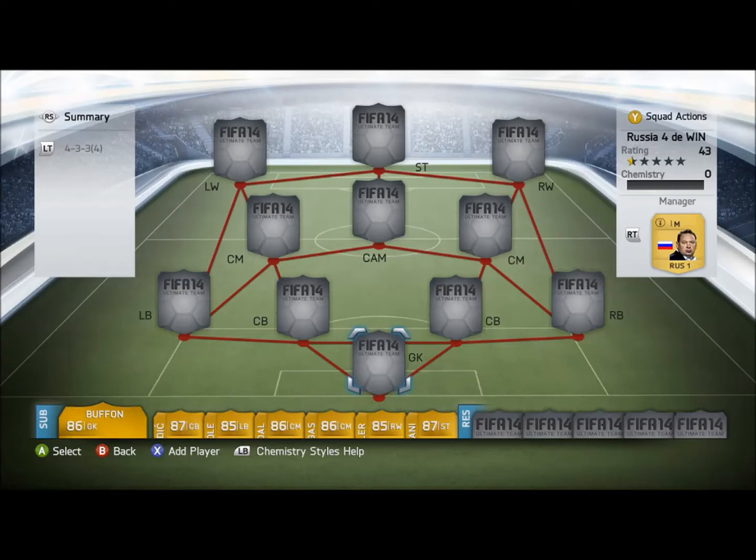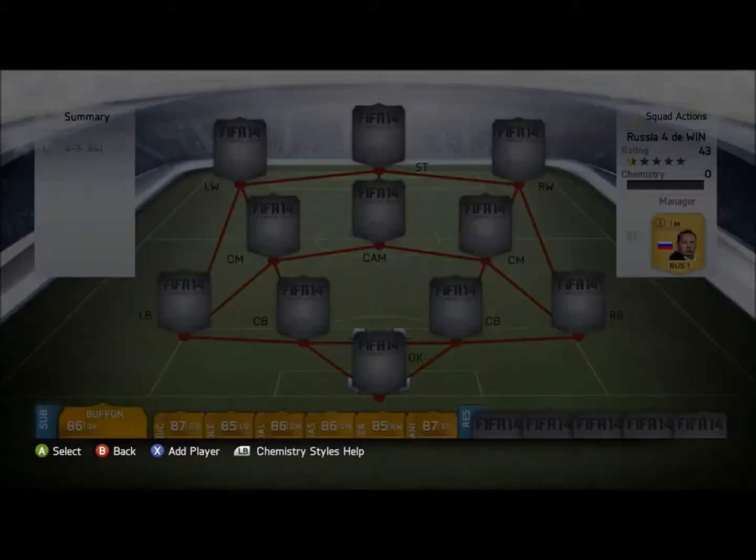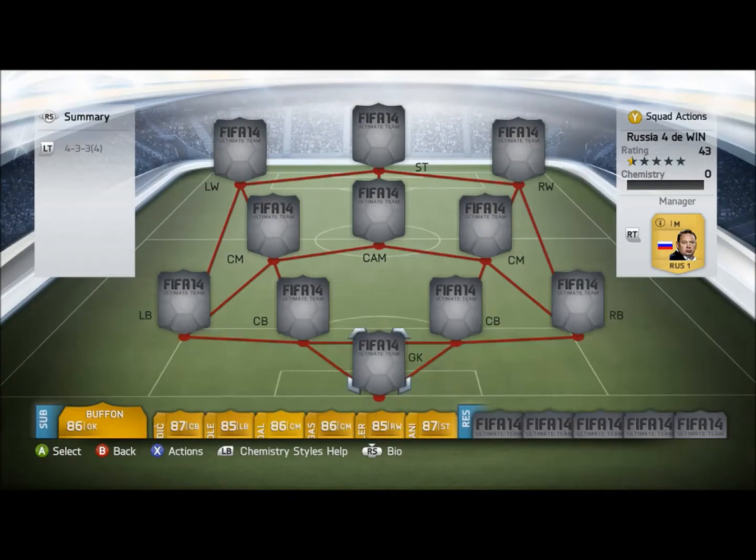This is a Russian League squad builder for you today. This is obviously not the best squad builder, but it will win you matches. You need to have this manager to get 100 chemistry, and he's one of the funniest managers in the game — it's El Slutsky. He looks like an absolute pleb, but you need him as a coach.